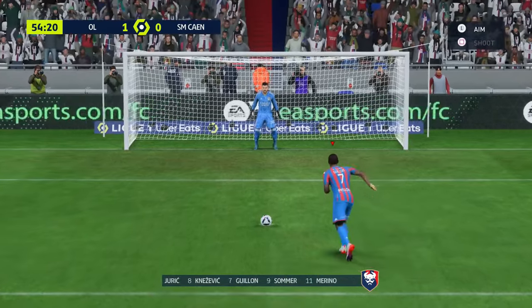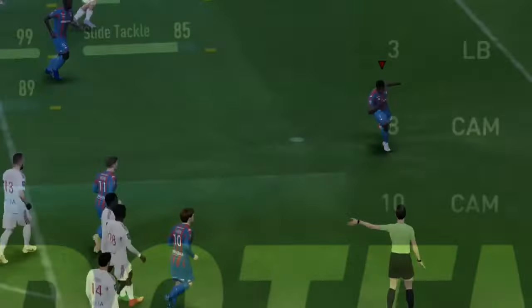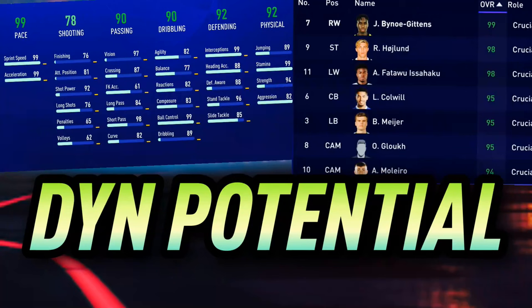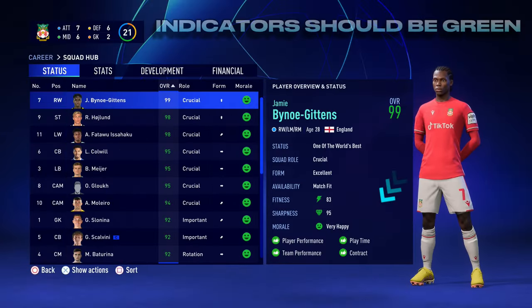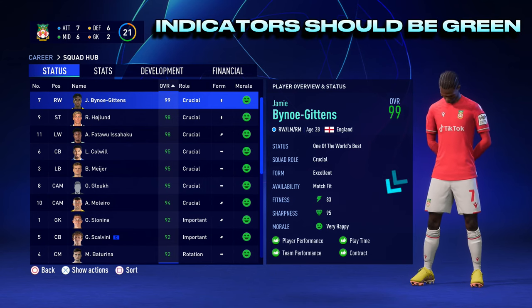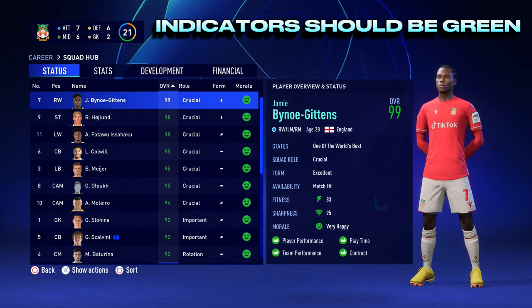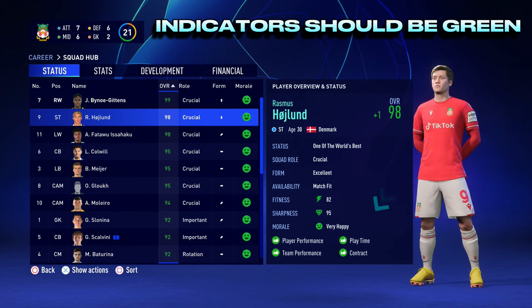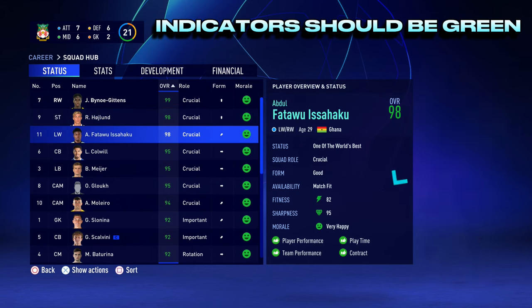The penultimate tip is dynamic potential, which has 5 main components. Firstly, player performance is mainly influenced by the player's individual match rating. Team performance is influenced by results and the current run of form. Playtime is influenced by how many matches the player features in. You should also improve your player's contract once a season.